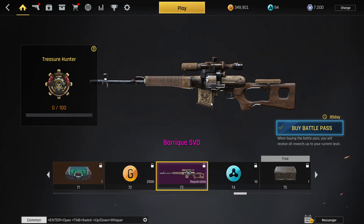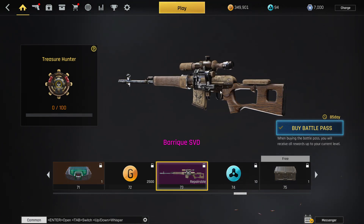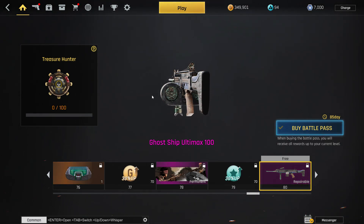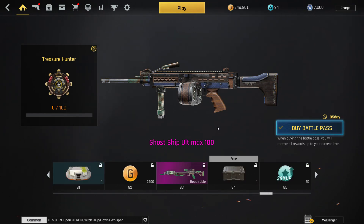Next is the Buruk SVD — not sure how to pronounce that but it's a super simple SVD skin with a very pirate theme. I don't use the SVD too much but if you do, it's a pretty cool skin. You also get a title next — Robot vs. Human on a boat — and the Ghost Ship Ultimax, which looks super sick. Because it's an Ultimax skin, it has that reload where you just slap the drum mag down and then put a new one in and flip it around.